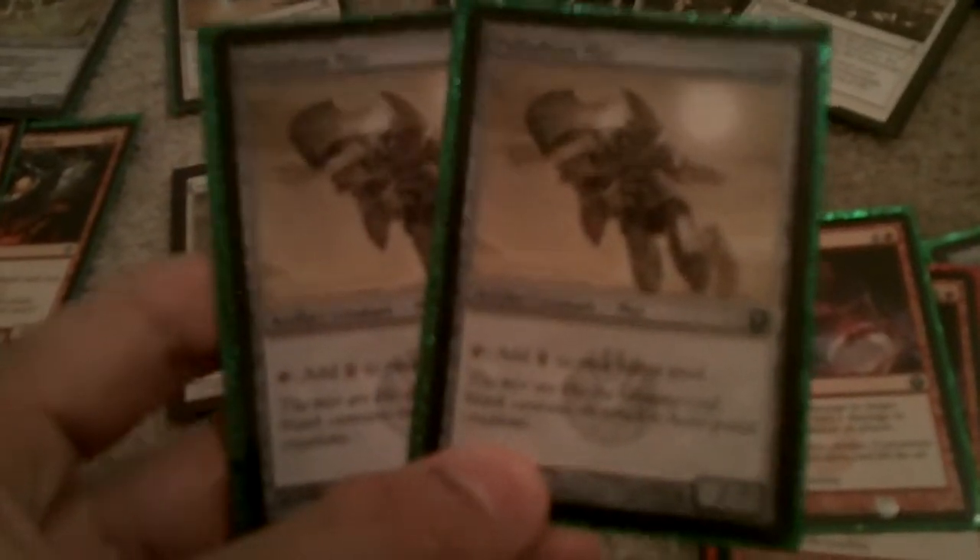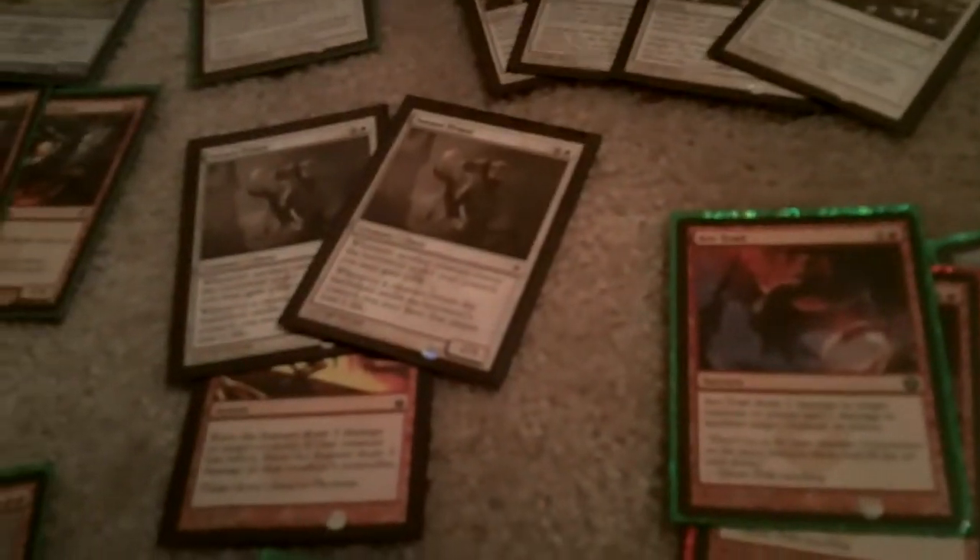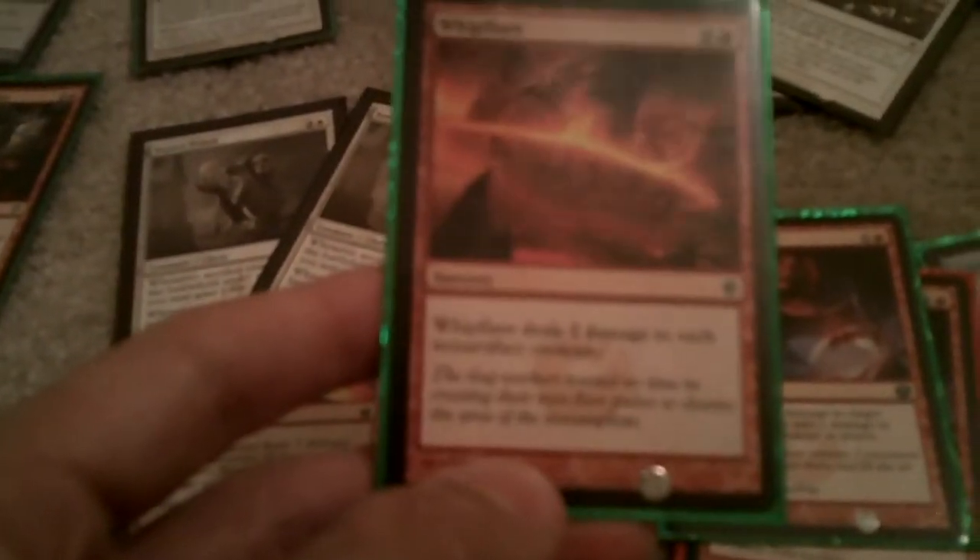Two Palladium Myr to add two colorless mana to your mana pool. Two Blinding Souleaters — these are good for tapping attacking creatures so that way they can't attack, for whenever you bring out your big creatures. One Lightning Bolt — I don't have to explain that one, that's pretty simple. And one Leyline of Punishment, which basically just deals damage to a non-artifact creature.